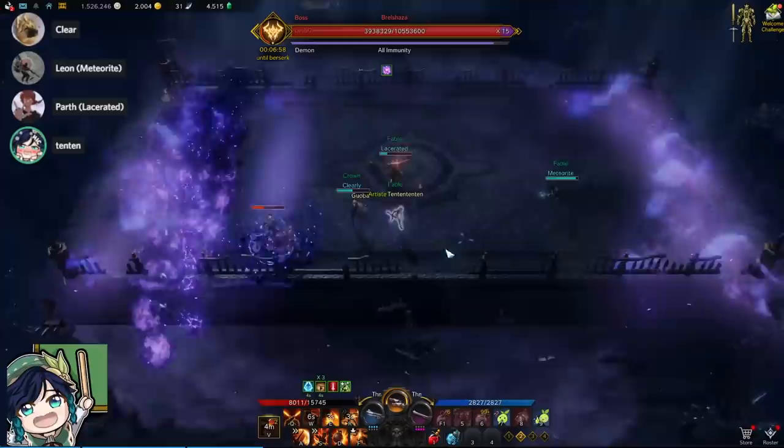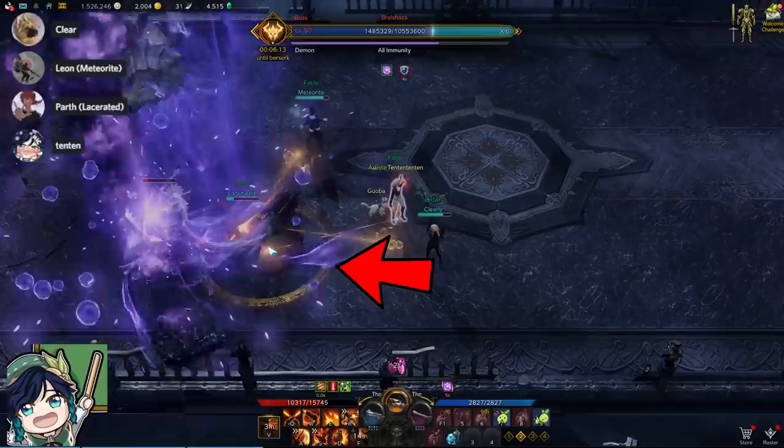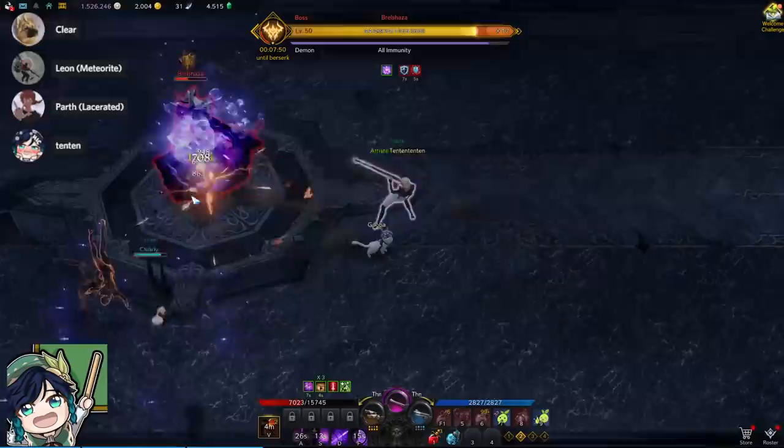This happens again at 8 HP bar with a slight difference: one party member may now have a circle instead of a straight-line light. You must still point the light toward the cross, but the player with the cross must also stand inside the circle in order to complete the mechanic.